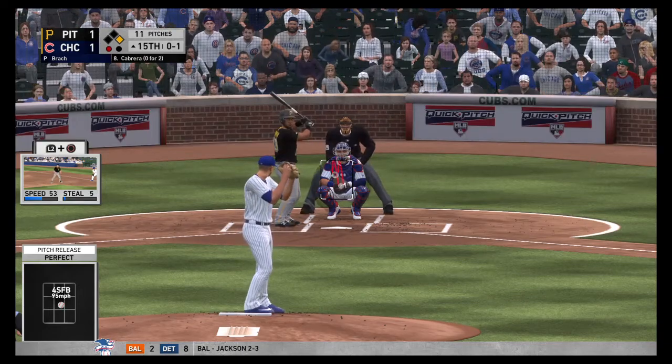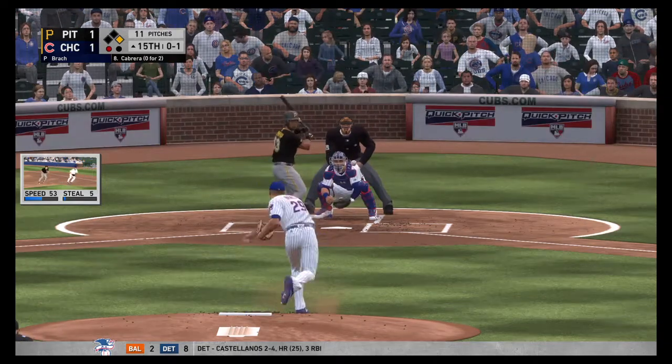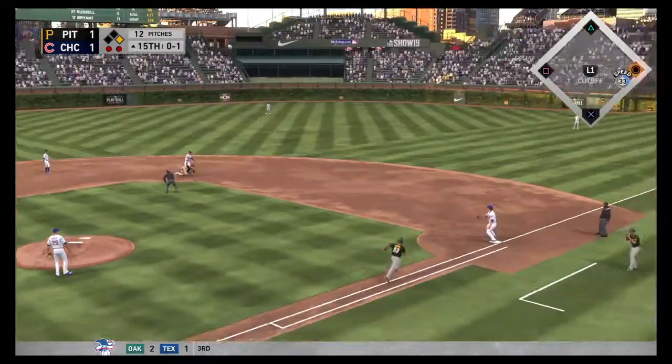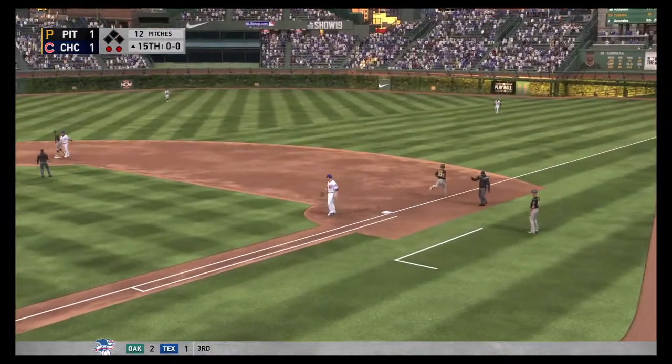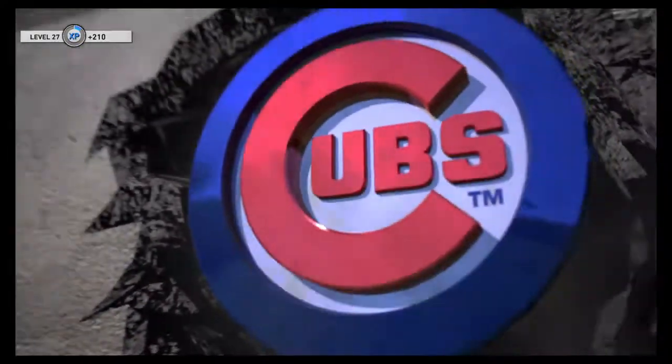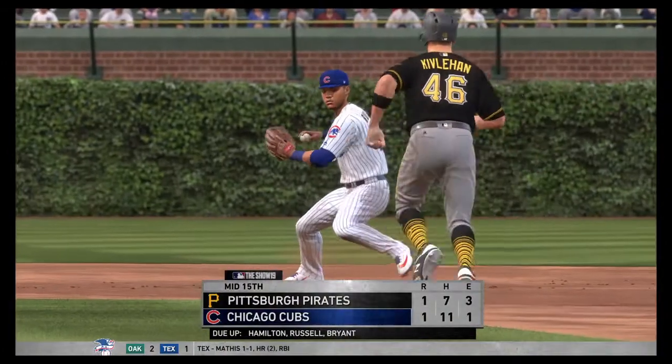First represents the potential go-ahead score, double play is in order however. A swing and a ground ball to third, the second for one, relay to first in time and just like that the side is retired. Around the horn they go, five to four to three to end the threat.